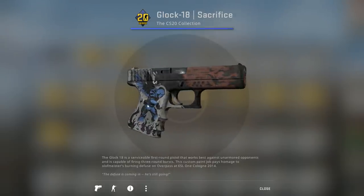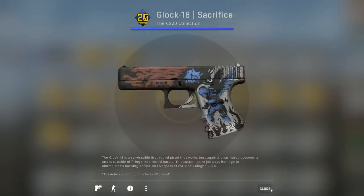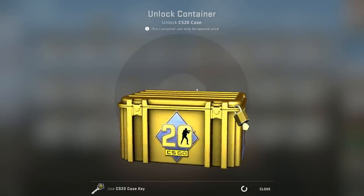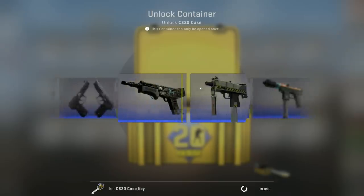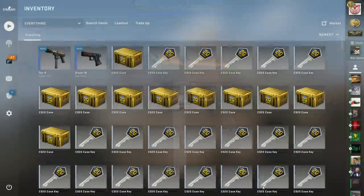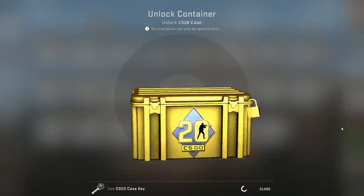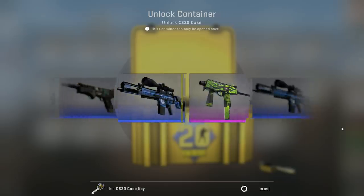Starting again with the Glock-18 Sacrifice, which is indeed the most expensive blue skin you can get out of this case. One of my friends on Steam already texted me — he managed to unbox the Classic Knife Scorched in field-tested condition. I think it's pretty hard to get a good-looking knife from this case because the Classic Knife comes in the first weapon finishes. The coolest ones are probably Slaughter, Fade, Crimson Web, and I think Vanilla is also quite nice.